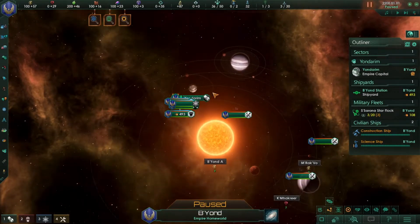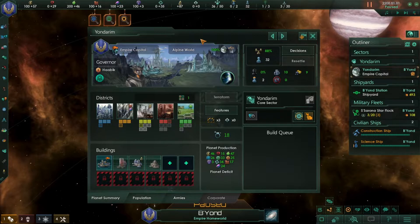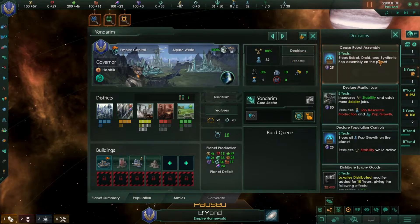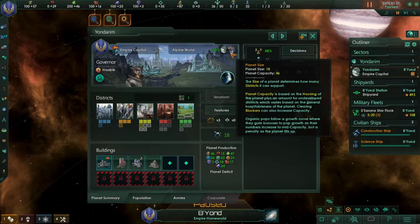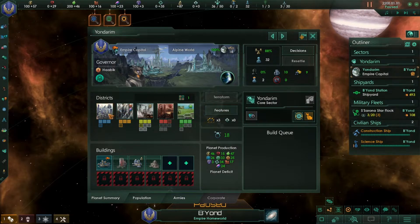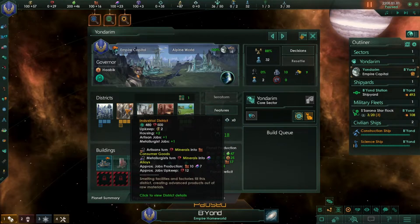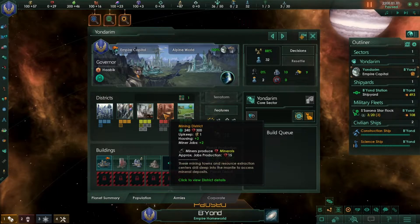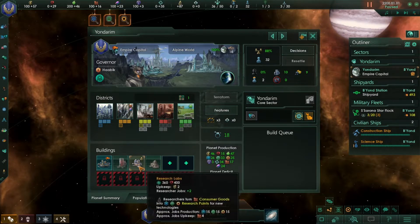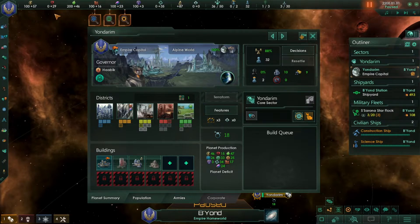To produce more resources, let's check out our planet. This is the capital planet. Decisions are unique things you can do, but the most important are districts. The bigger the planet, the more districts you can build. Each district provides a specific boost: city districts provide housing, industrial districts provide jobs producing consumer goods and alloys, generator districts provide energy credits, mining districts provide minerals, and agriculture provides food. Whatever resource you're short on, build more of that district type.